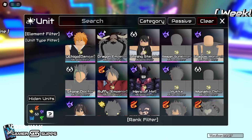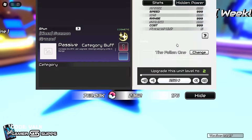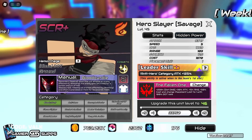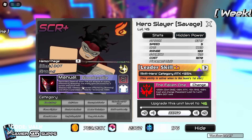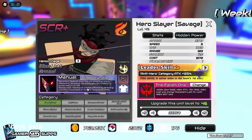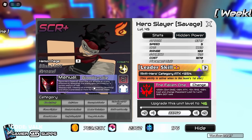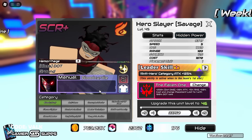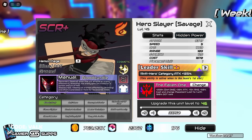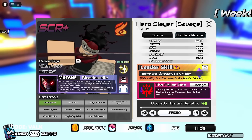Let's look up Hero Slayer Savage right here. He has a manual blood curdle secondary passive — when this unit attacks or attacks an enemy affected by bleeding, the enemy gets stunned for a certain amount of time. Blood Curdle: time stop all enemies affected by bleeding and inflict vulnerable on them for 48 seconds, with a 48-second global cooldown.